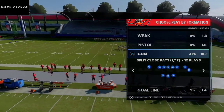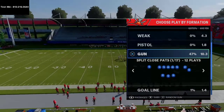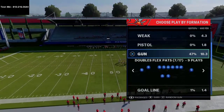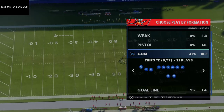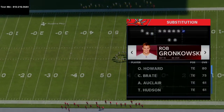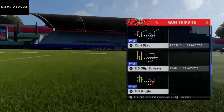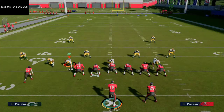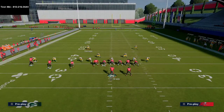This guide — I'm just telling you right now — we put a lot of work into it for you guys. You can pick it up in the description. I'm going to show you a sample play from one of the main formations in the guide, and that is the Trips Tight End. Trips Tight End is a really powerful formation, and the play we're going to show you right now is PA Shot Wheel. This is a really, really good cover zero beater.